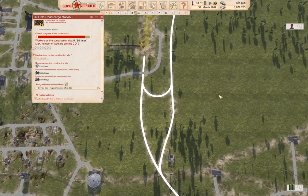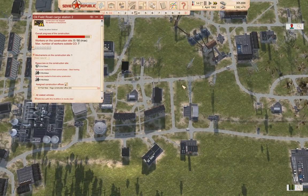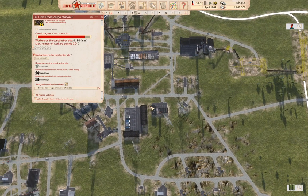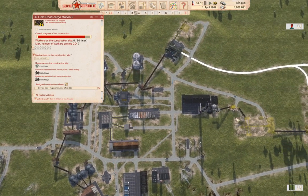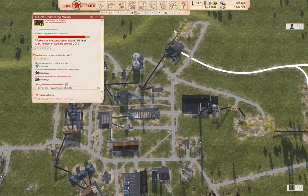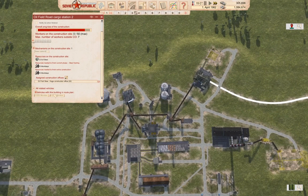Then we can set the rail lines constructing and everything should be cool. Of course, we need more people to get there first. They sent people there. We got microbuses coming.